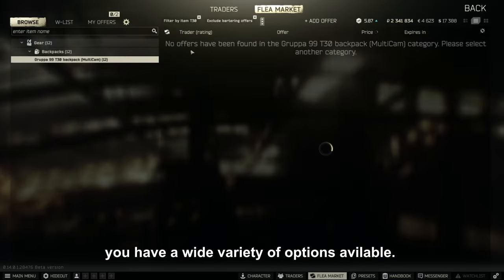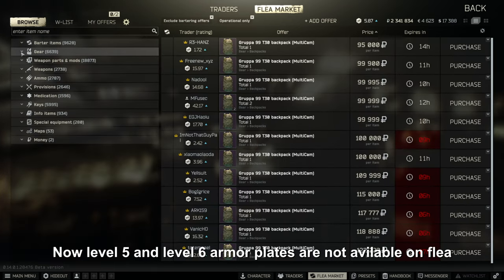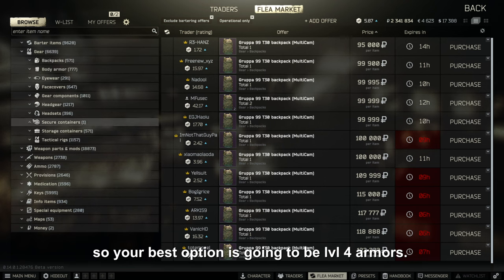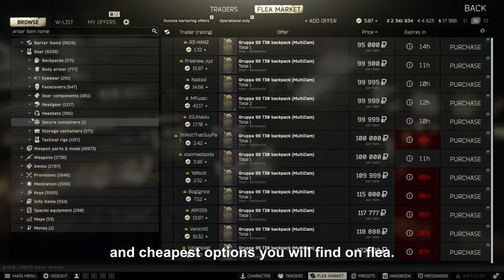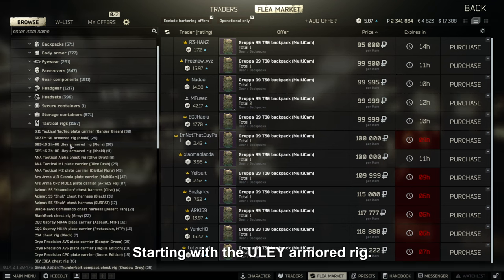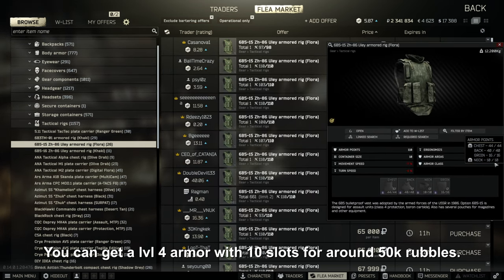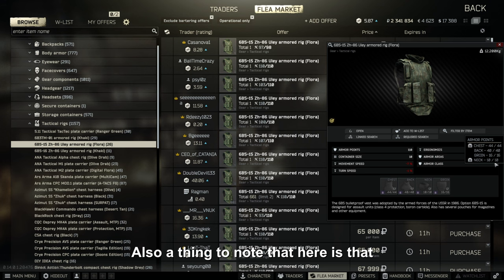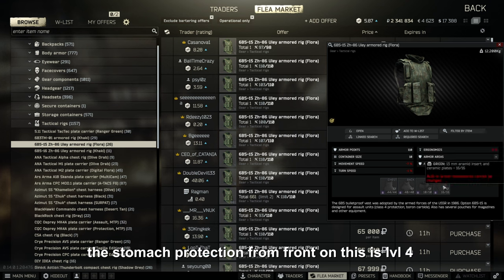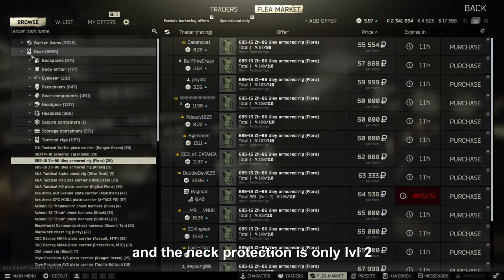Once you have flea unlocked, you have a wide variety of options. Level 5 and level 6 armor plates are not available on flea, so your best option is level 4 armors. The armors found most commonly on scavs are the best and cheapest options on flea. Starting with the Yule armor rig, you can get a level 4 armor with 10 slots for around 50k rubles. You don't have to worry about someone selling these without plates because they don't have plates. Also note that the stomach protection from the front is level 4, which you don't usually see elsewhere, and the neck protection is only level 2.